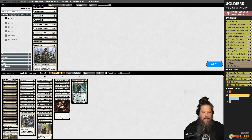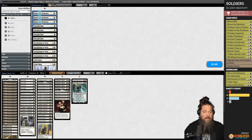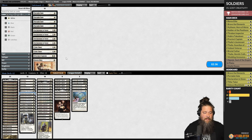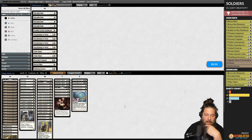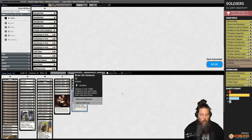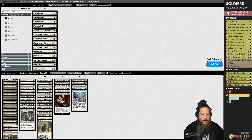Opponent is playing a control deck, it looks like. We bring in Gideon and Brave the Elements, go down on Precinct Captain, Boros Elite, Soldier of the Pantheon, Brutal Cathar, and maybe Big Thalia. We didn't get to see much of our opponent's deck, so let's try that. Brave the Elements is great here since their sweeper is presumably damage-based. Just one mana to counter Anger the Gods or whatever.